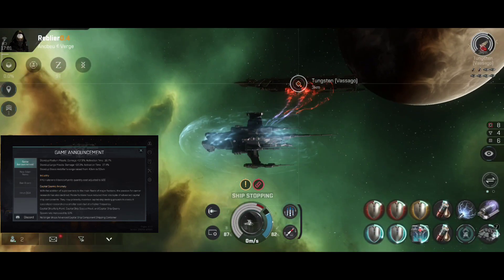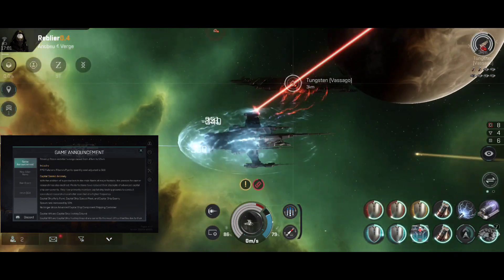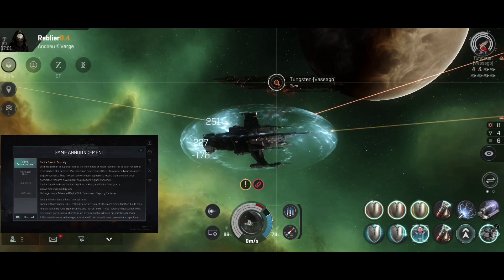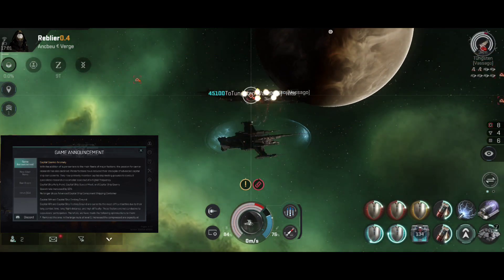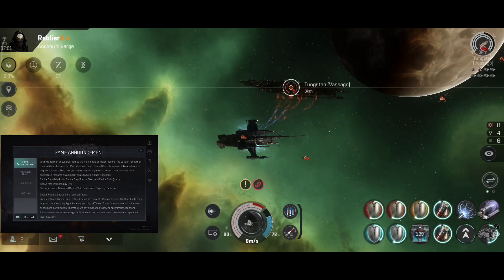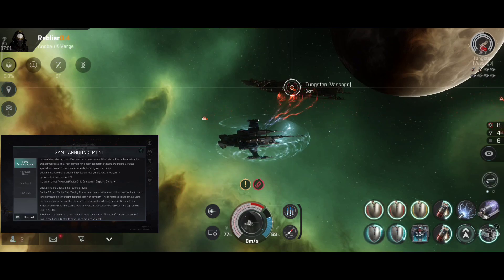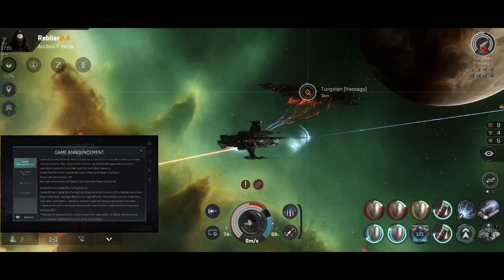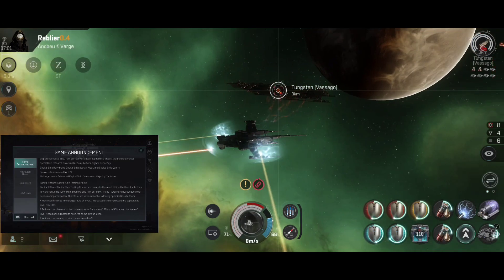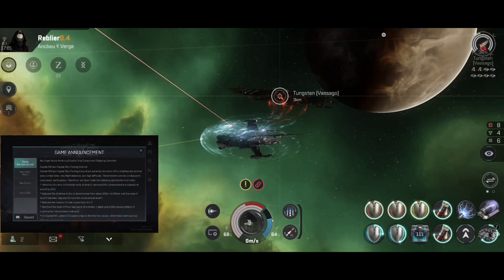Stand-up Stasis Webifier range raised from 40 to 50 km. Industry: PPD full range fibres, pyrite quality cost adjusted to 500. Capital Cosmic Anomaly — with the addition of supercarriers to the main fleet of major factions, passion for carrier research has declined and pyrite factions have reduced their stockpile of advanced capital ship components. Capital Ship Rally Point, Capital Ship Special Fleet and Capital Quarry spawn rate increased by 15%. No longer drops Advanced Capital Ship Components Shipping Container.